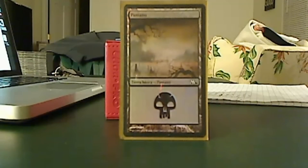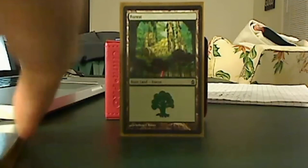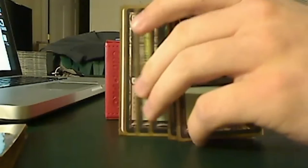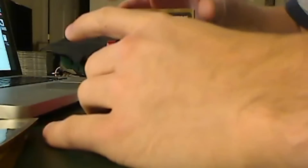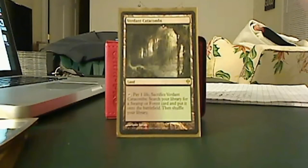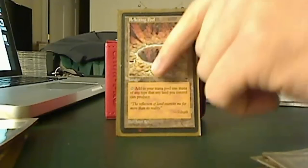The land package in this current build runs 36 lands — 10 swamps and 7 forests. Not a lot of basics, and there's a specific reason: I use Hermit Druid in this build. I have dual-colored lands: a Verdant Catacombs leading into my German Bayou, a Filterland, Command Tower, Land of War Wastes, Tainted Wood, and Reflecting Pool.